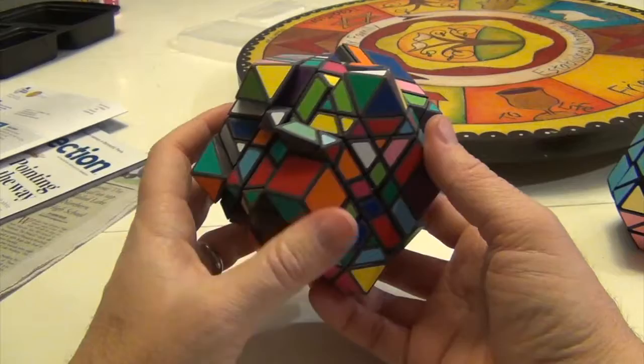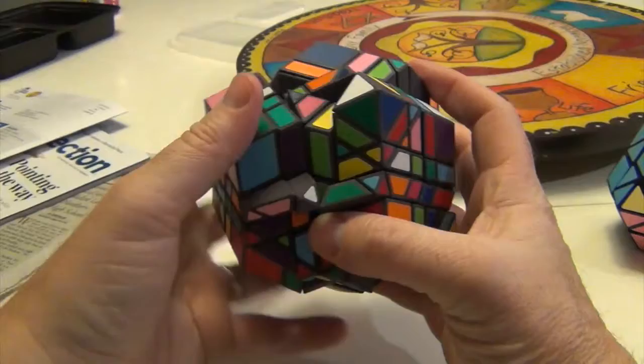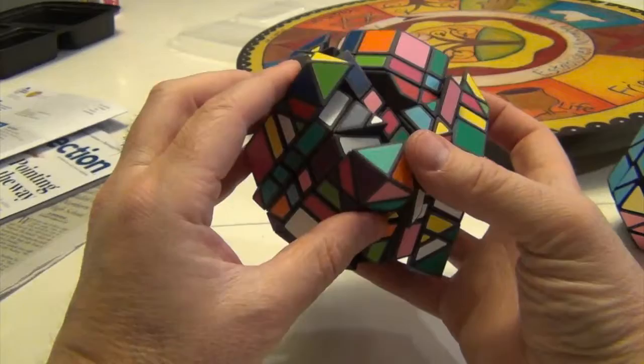The first step of this monster is to get it out of the jumbled form. I don't really think I have a specific way — I know that the different layers are playing on each other, so I'm just going to start to match pieces that are sticking out like that. Once I can do that, I can maybe match the layers here. This is one layer here.